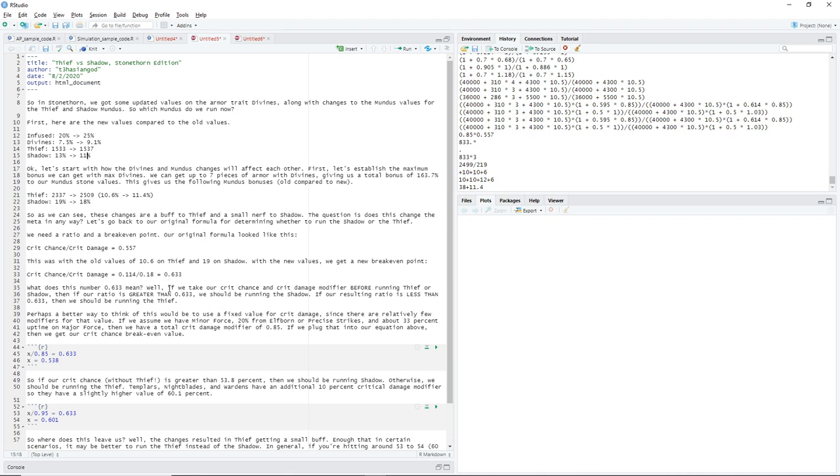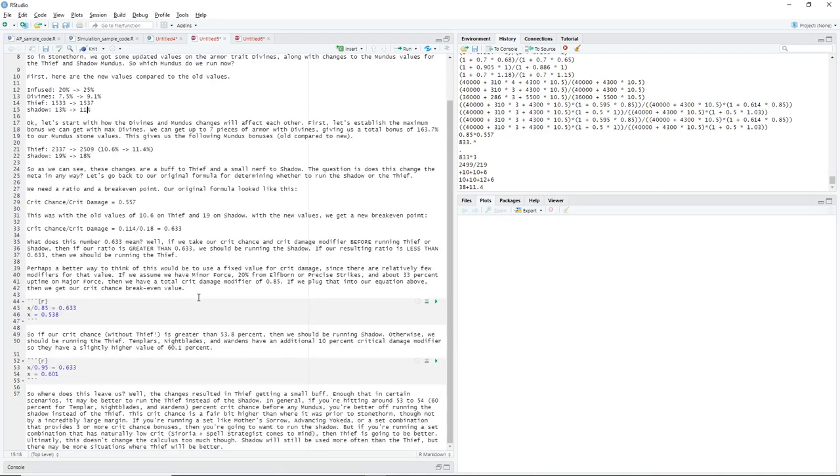What does this number actually mean? I've seen this number being a little bit misinterpreted in the past, so I want to make this very clear. If our crit chance and crit damage modifier ratio — before we run Thief or Shadow — is greater than 0.633, we should be running the Shadow. If our ratio is less than 0.633, we should be running the Thief. It's very important that you are taking into consideration the ratio. This is not how much crit chance you should have, and this is not how much crit damage you should be having. This is the ratio between your crit chance and crit damage modifier before we apply the Thief or the Shadow.